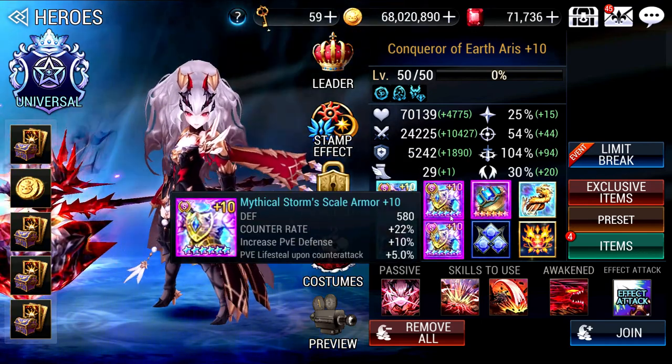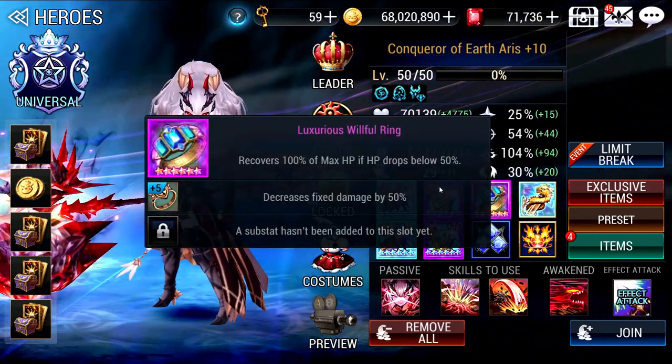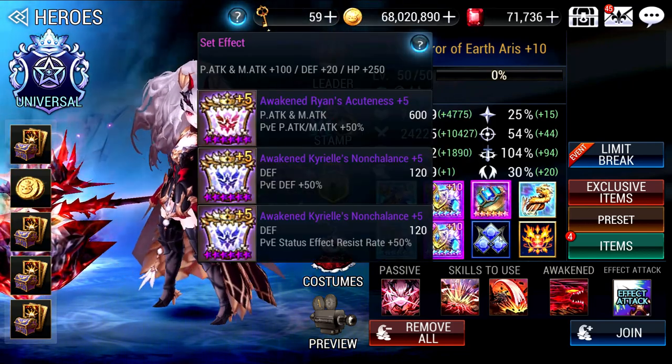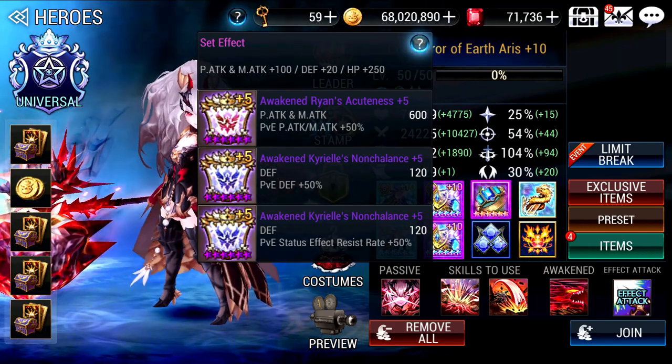Counter is a must because she is after all the Counter unit for PvE teams. For her accessory, I've given her Willful Ring and the substat doesn't matter too much. What you want is Survival if you want to give her Counter substat, or HP is also possible.